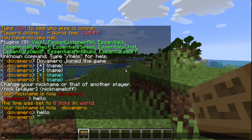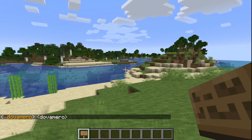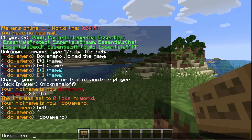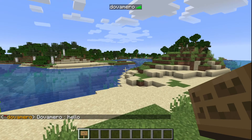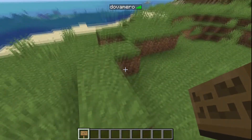The chat currently shows brackets around the player name — like [DovaMero] — and for me that doesn't look good. I'd prefer just the name followed by a colon. You'll need Vault installed for this, so please install it along with PacketListenerAPI.